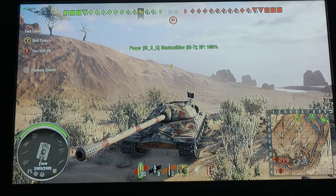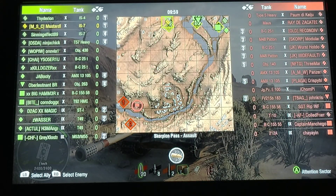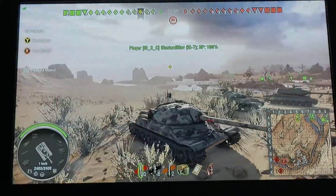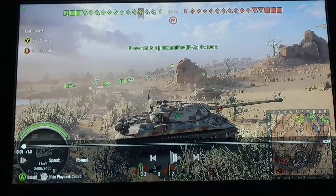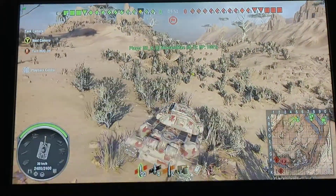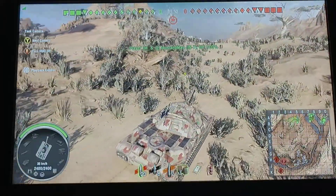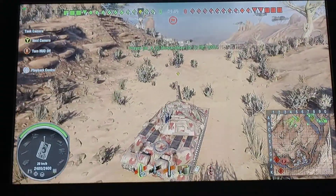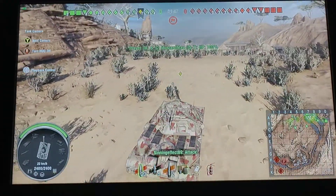Hey guys and gals, I've got another one for you today. Today I'm in my IS-7, platooned up with Fadarian, and he's in his IS-4. If you've seen a previous video of us in Himmelsdorf, I talked about these being our first tier 10 tanks that we ever had, and usually we make magic in these. Scorpion Pass — I just seem to have a lot of success on this map.